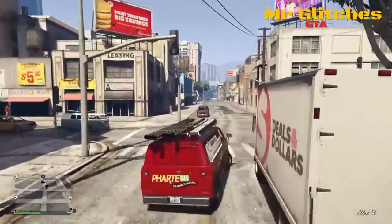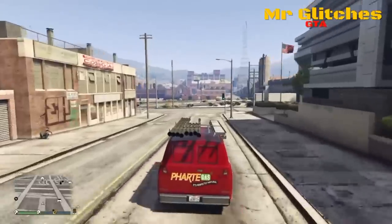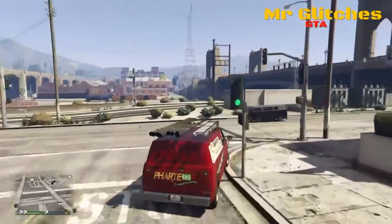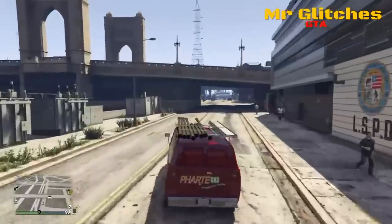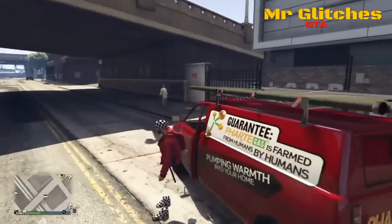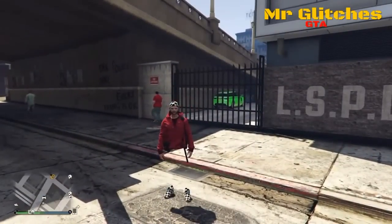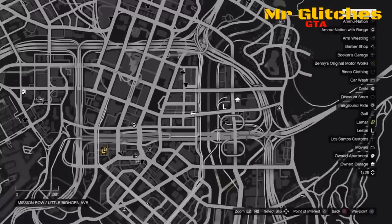Yo, what is going on guys? Mr. Glitch is here with another GTA 5 Online glitch for you. This time I'm going to be showing you how to get into some secret locations in patch 1.33, and we're going to be using the same wall breach to get to these places as we did to get the old police outfits.